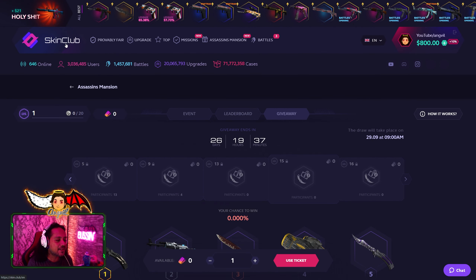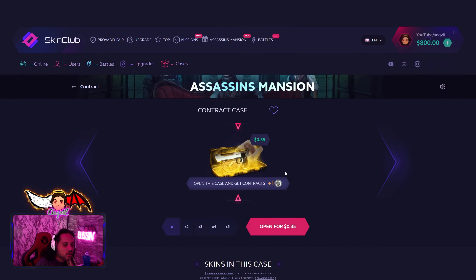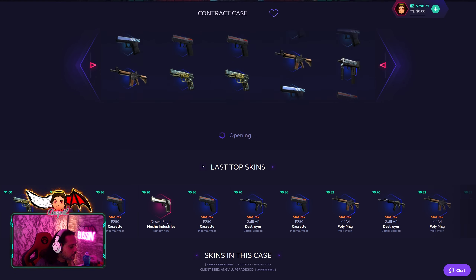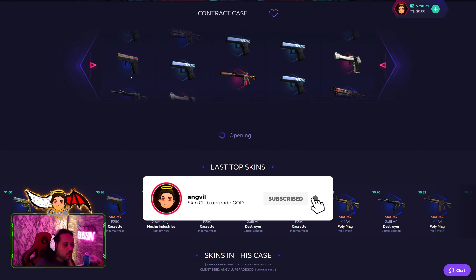Remember to check out their events because they are really worth it. Now let's look at the event cases: Pencil Box, AK Blues, The Contract, Chromatic Case, Assassin's King. Let's start with The Contract at 35 cents, dollar 75 — let's see what happens.